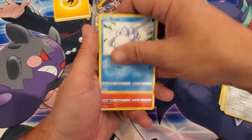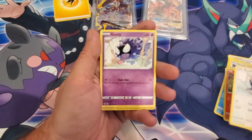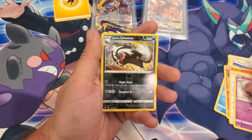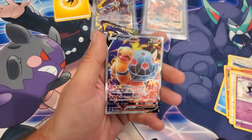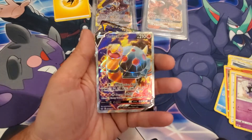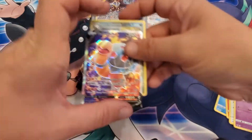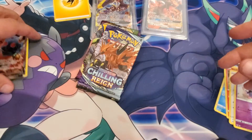Still trying to get used to this phone, it's weird. We got Galarian Linoone and — there we go — a Torchic V full art! That's a really nice card. Going to set that one over in my hits pile.